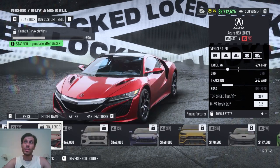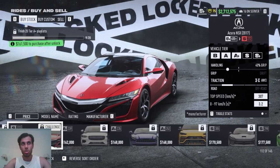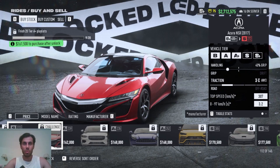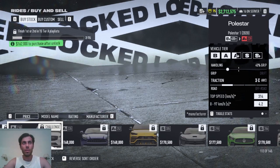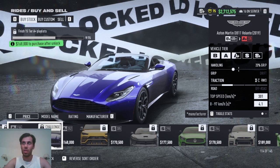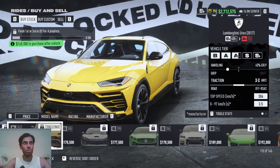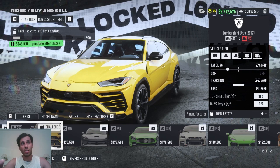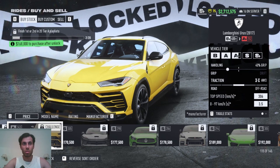Next we have the Acura NSX — a good-looking car. To open it, finish 20 Tier A+ playlists. That can be a problem since not everyone is playing A+ level. For the Lamborghini Urus, it's a good car — play Tier A playlists and try to finish first or second place to unlock it.